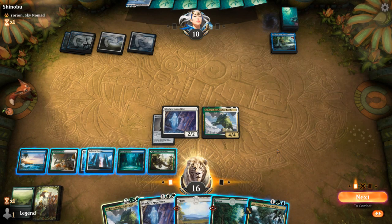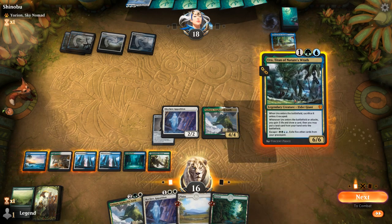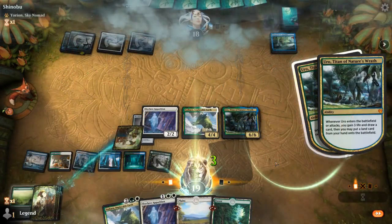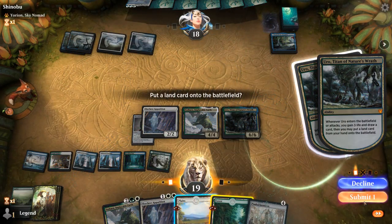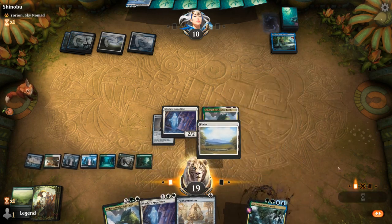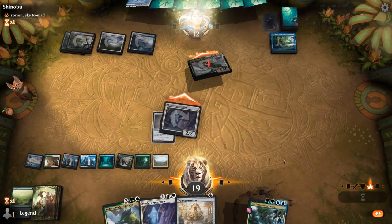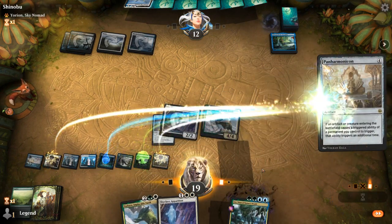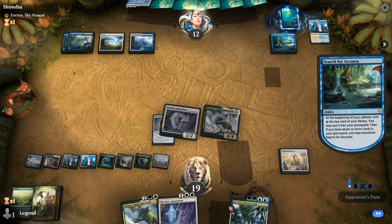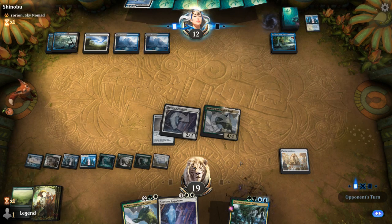Uro — that's a nice draw. We've got 3 cards in Graveyard already, so let's play Uro. And there's Panharmonicon — perfect. We'll play Panharmonicon and hang on to our Apparition for now, so as not to overextend into a sweeper. If they do wipe the board, we'll be able to escape Uro which will draw us 2 cards. Opponent just plays Eurion — cannot exile that one with Apparition. Drawing a Cloudblazer — nice draw.